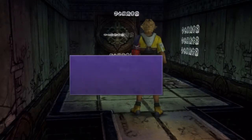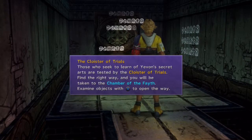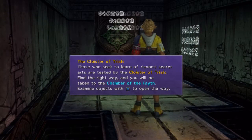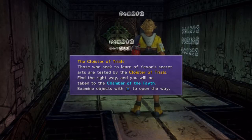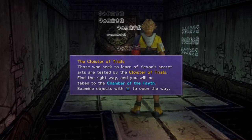Maybe this wasn't such a good idea after all. Welcome, all you handsome bastards and classy ladies, to the Cloister of Trials. Those who seek to learn of Yevon's secret arts are tested by the Cloister of Trials. Find the right way and you will be taken to the Chamber of the Fayth. Examine objects and press X to open the way.